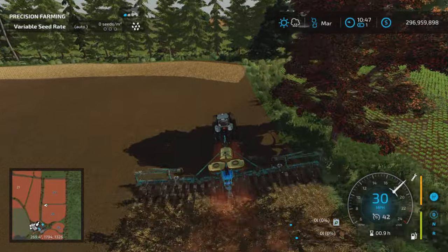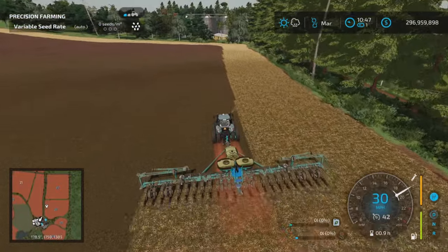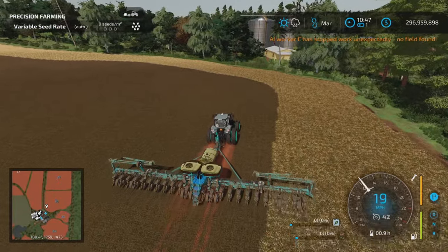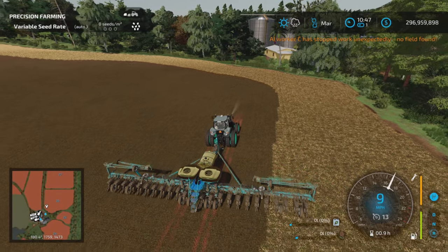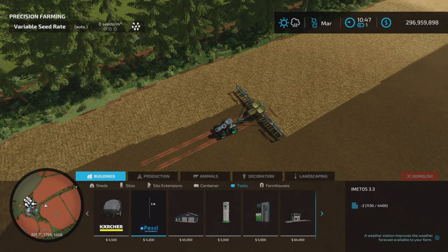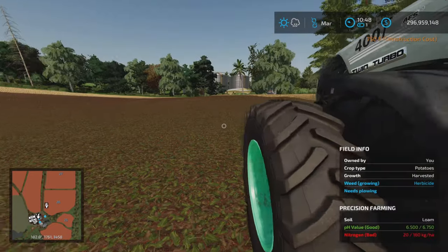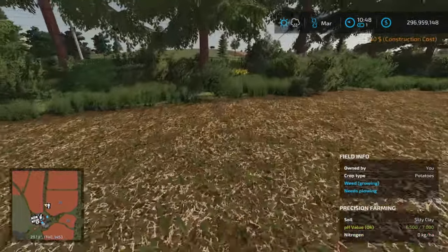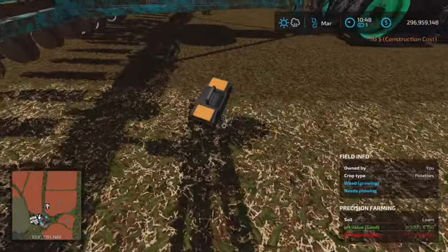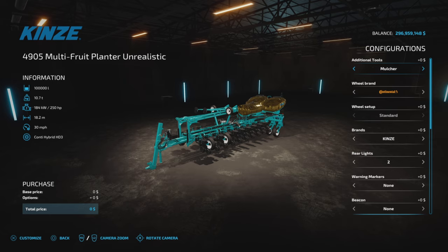We're going to try something - we are going to use it as a roller but you've got to make sure you turn off the mulcher. A worker won't work with this because we have the, well, let's buy another toolbox. I love this toolbox - let's turn off the roller then. Standard planter, no mulcher - there we go.